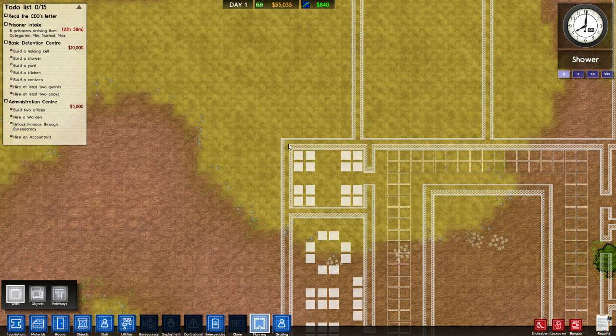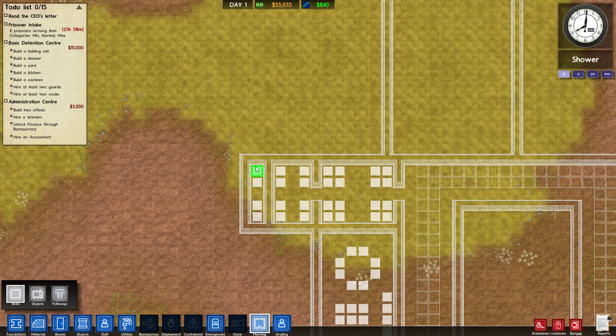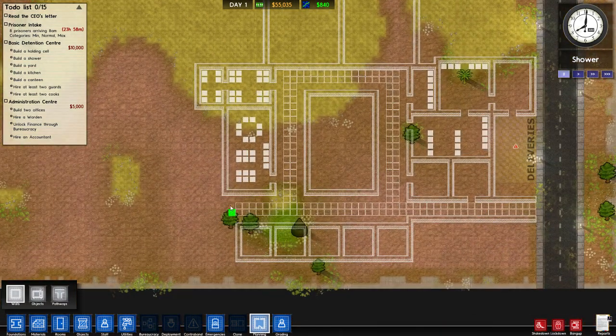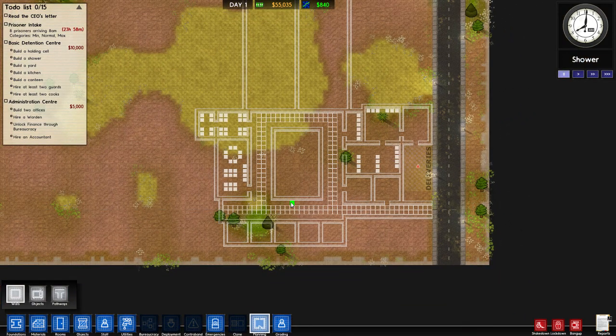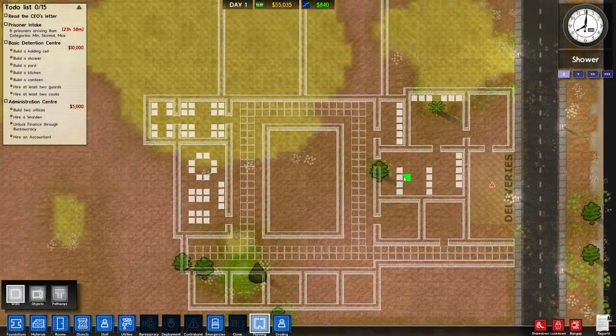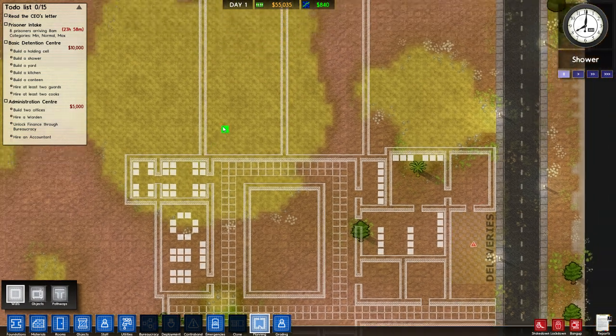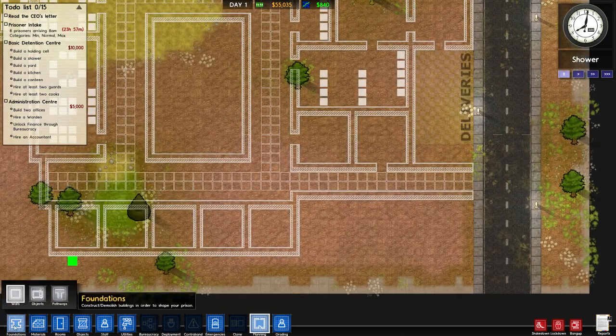So this is going to be our medical room and we'll have the infirmary behind it. I doubt I'm going to see that many deaths actually. I do want to try and save as much money as possible. So now everything is enclosed and I have the offices, the staff room, medical, and everything I need for a basic detention centre, plus more. I say this is fair game.